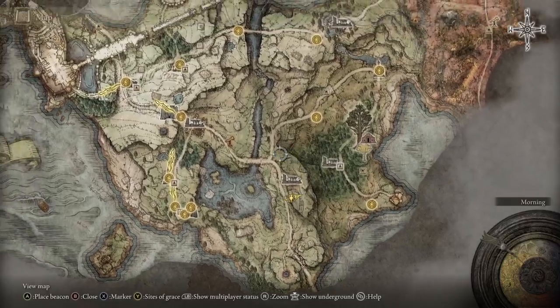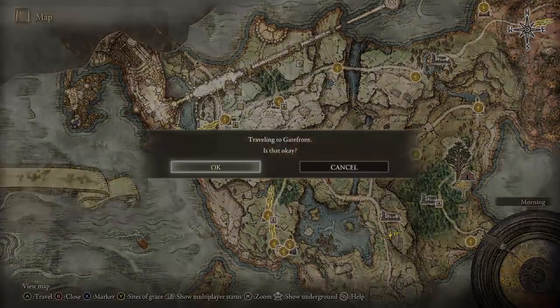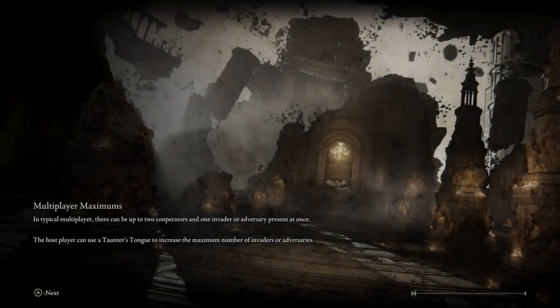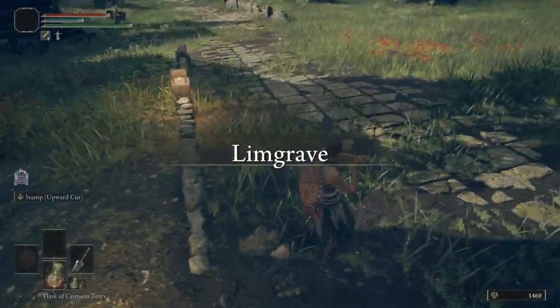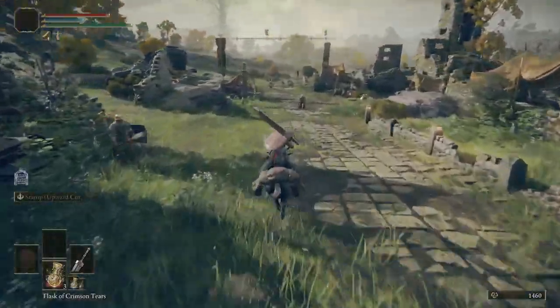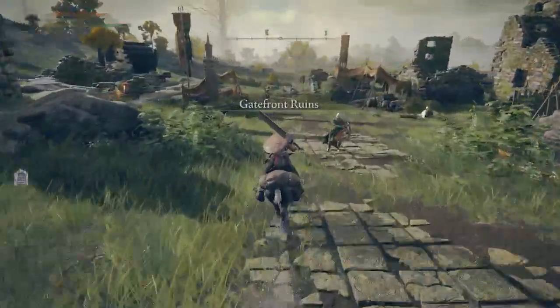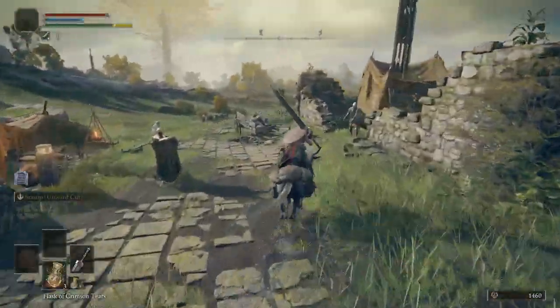So now we did all that — we're gonna go here next. Once again, we are not staying to fight any of this stuff yet. We will be back here to do it later, because there's two different weapons and the whetstone all in this area. We're just not doing it yet.